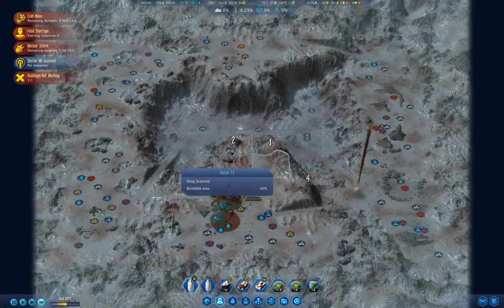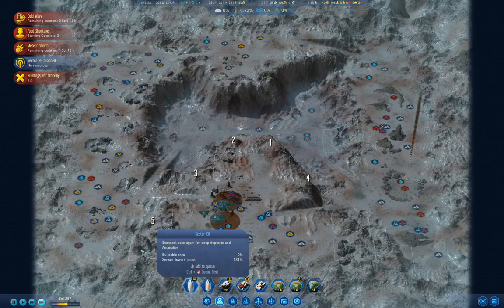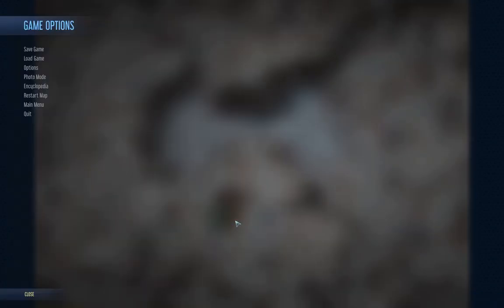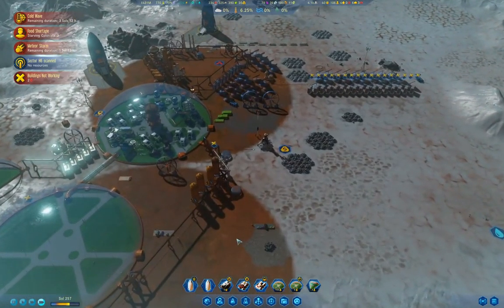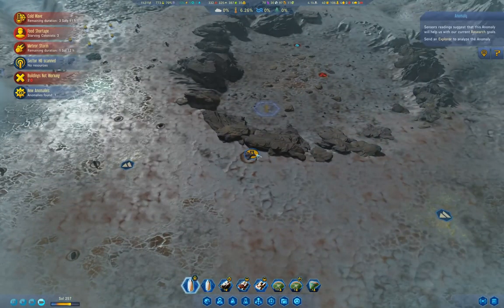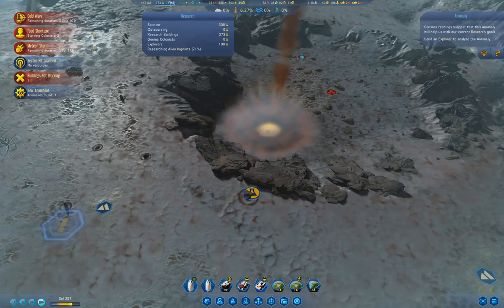Let's go up here and look — scan that, scan that, that, that, and that. I think that is all of the sectors to potentially scan. A new anomaly! That is not such a bad thing. Oh, we're doing alien imprints.